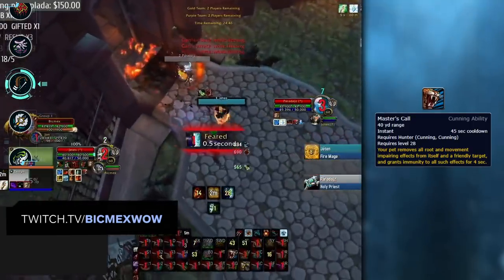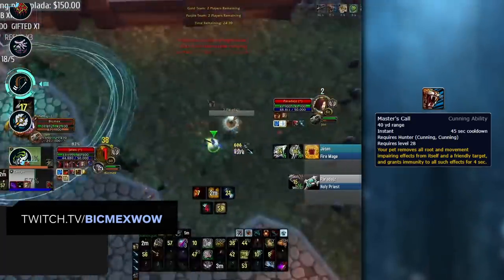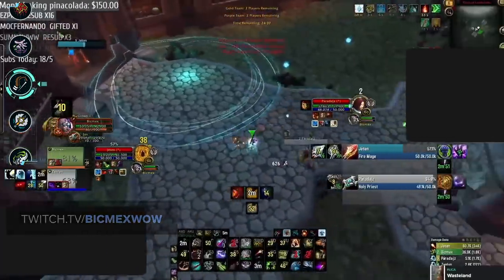The last Hunter ability to look at is Master's Call, which works just like Blessing of Freedom by making the target immune to slows and roots while it's up. A great way to handle training Hunters — especially Marksmanship ones — is to stun them during their Master's Call. This makes it incredibly hard for them to kite you.